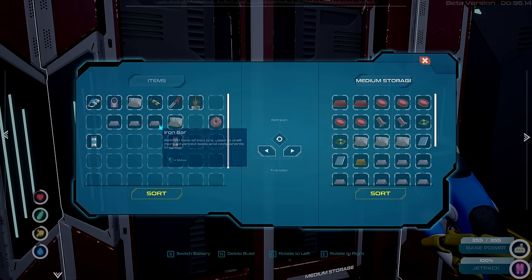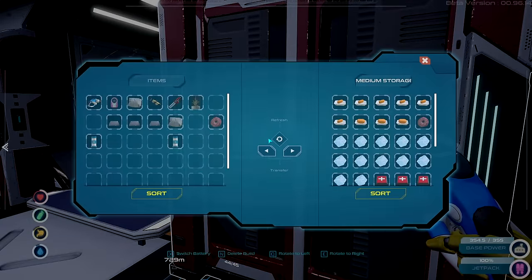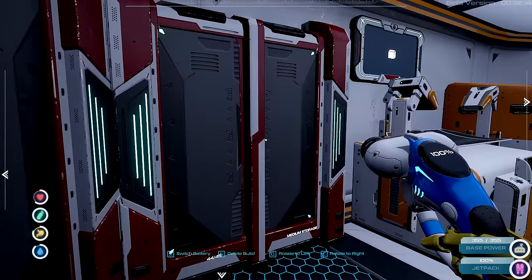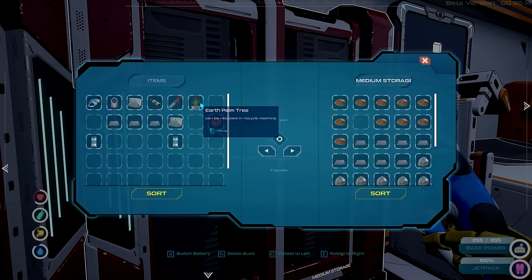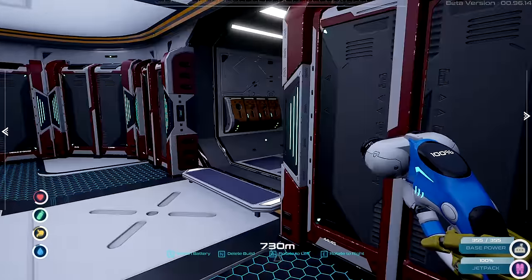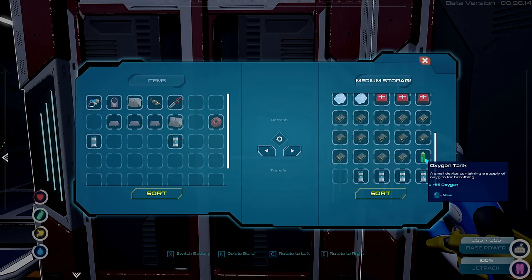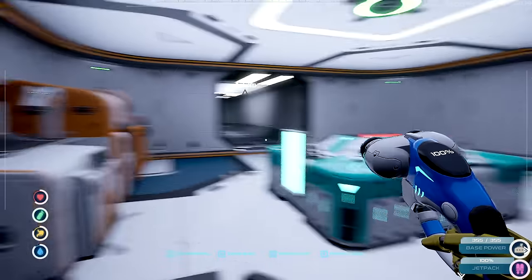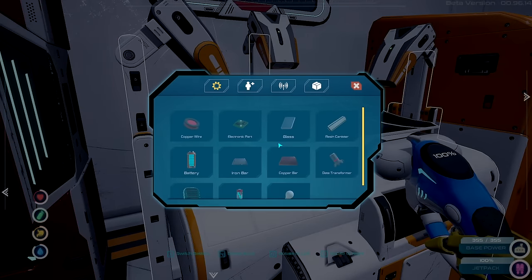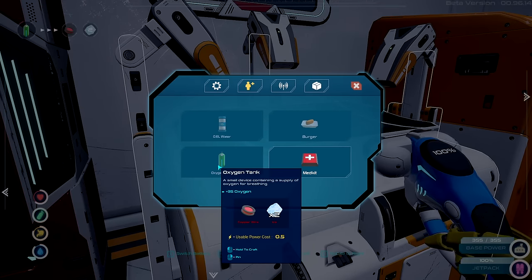We didn't get anything I wanted — that's a shame. I don't even have room for this crap. We got this little Earth Palm thing and I don't know what to do with it. What does it say? 'Can be recycled in a recycling machine.' So we need a recycling machine. But I still need to get more stuff and I'm gonna need more oxygen tanks.